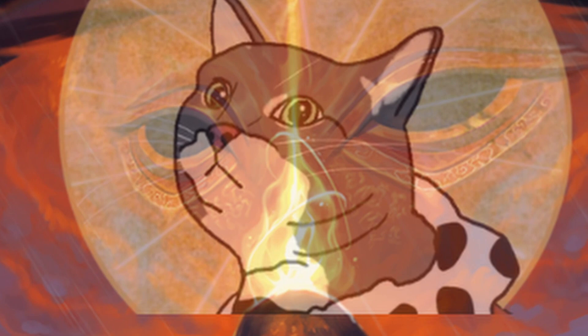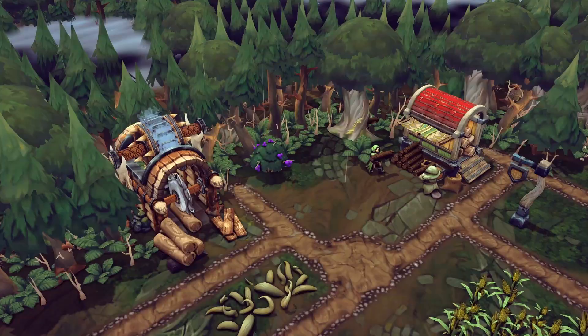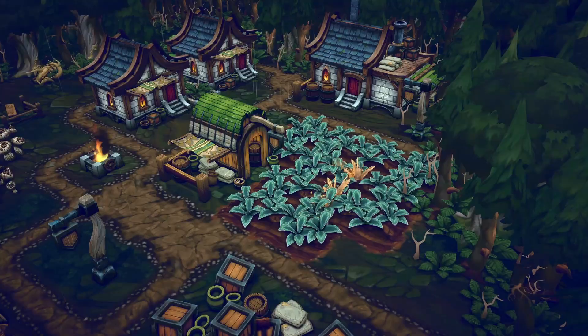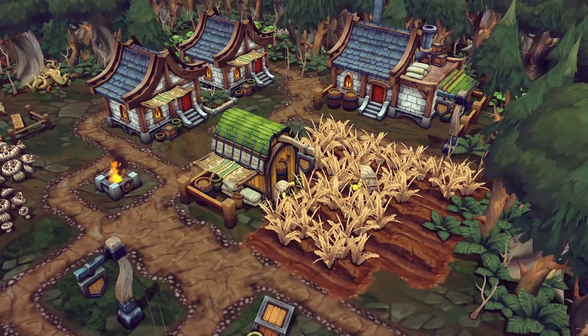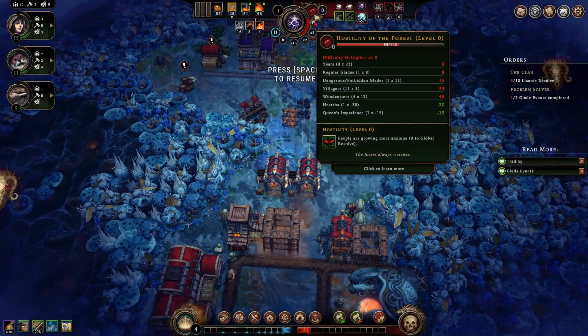What makes a storm such a challenge is it can affect many elements of your city. Mostly it's a major debuff to resolve, but it can also affect how much of a resource is gathered, certain workers or species lose more resolve, and much more. What dictates the severity of the storm is, one, the biome, and two — probably more something you can control — the hostility meter.